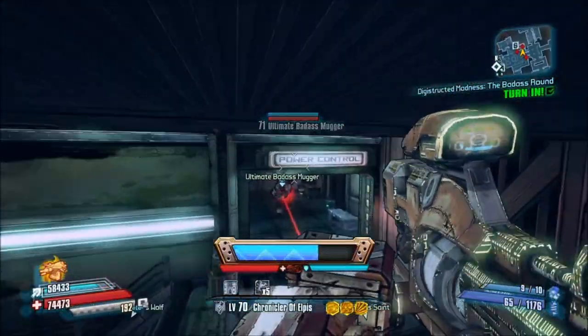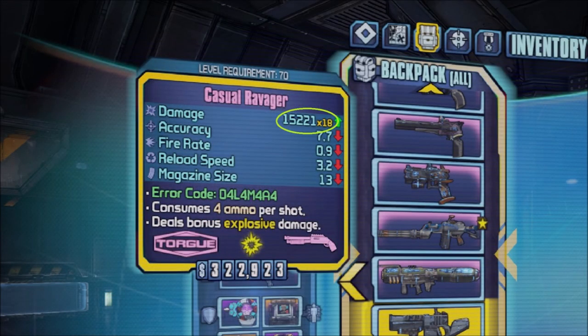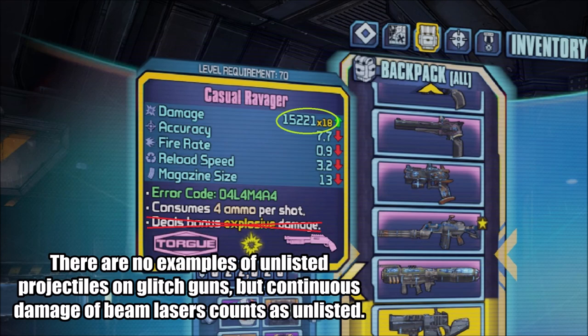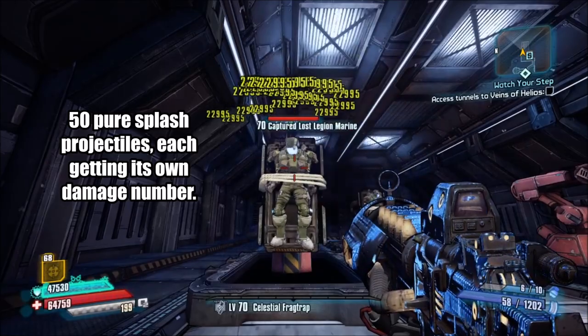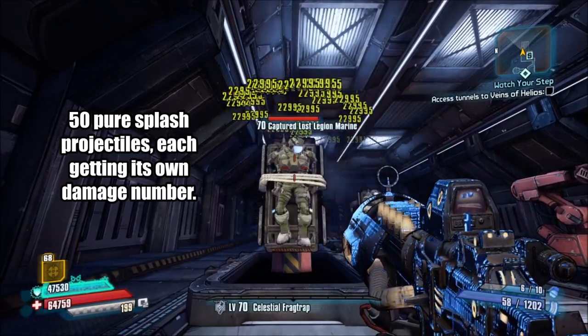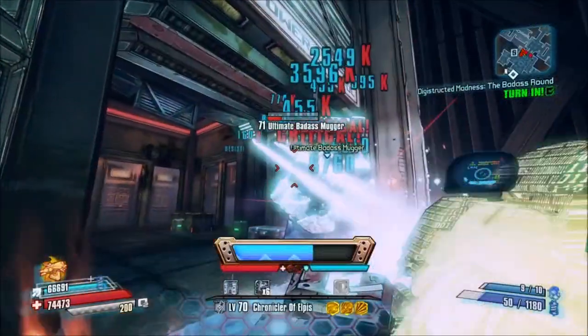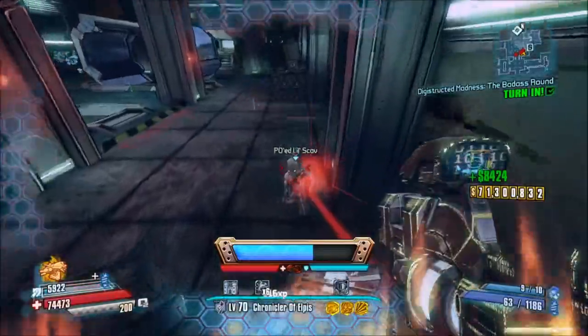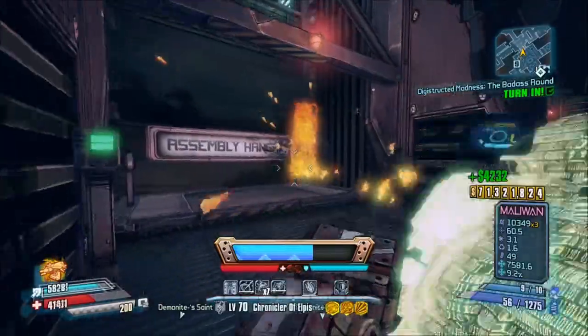The damage bonus it provides is based on the gun's listed base damage. Listed means that it takes the projectile count of shotguns into consideration, but not unlisted projectiles or added splash damage. There is one exception: guns with pure splash damage and multiple projectiles — the projectile count is not taken into consideration for them. This might be because the game treats each instance of pure splash separately. Higher base damage results in a smaller bonus. What level the gun is doesn't matter; it gets the same bonus on level 1 as on level 70.